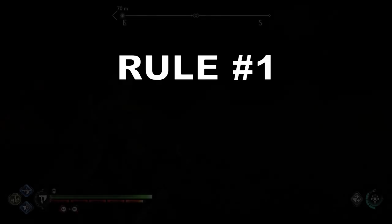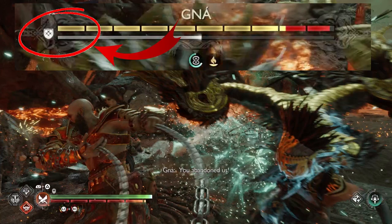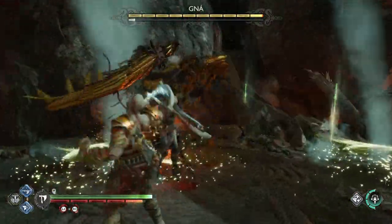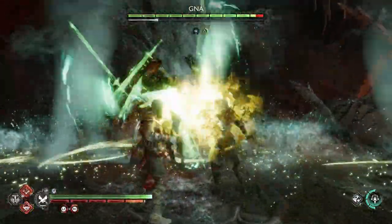Now for the strategy itself. Rule number one: Patience. Remember to be patient. If you see the shield logo popping up, do not attack her and do not try to stagger her, because she will most likely destroy you. Pull back and be defensive.